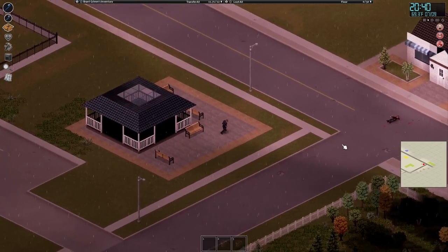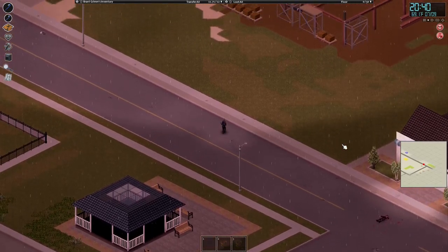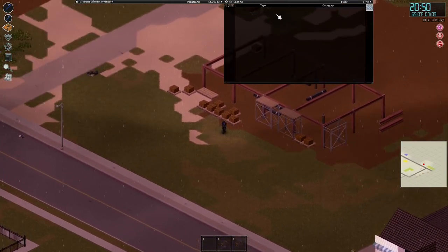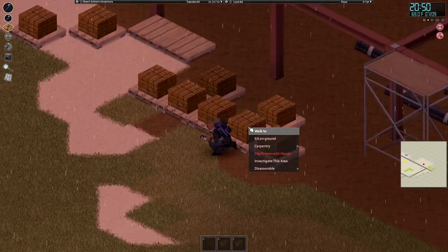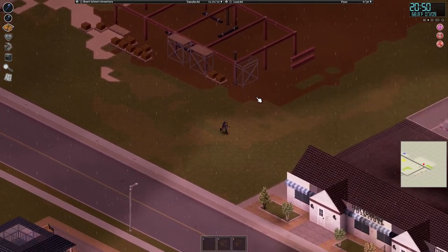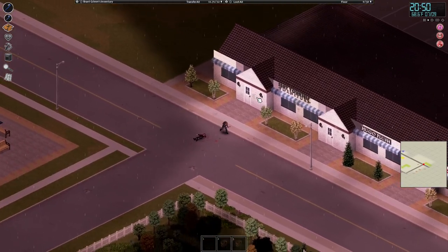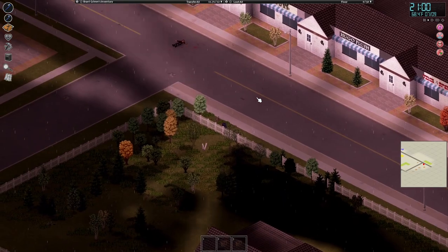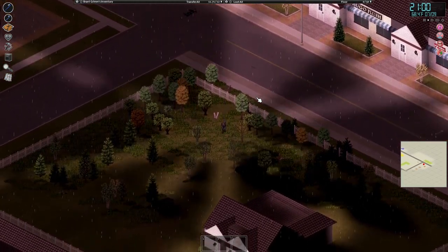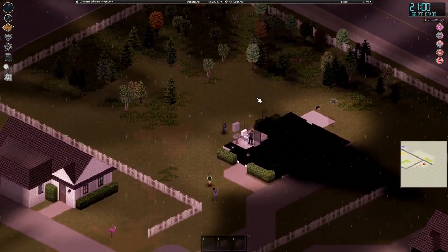I couldn't do my goal of finding a survivor house, but I'm pretty much stocked up. This is a construction area — I wonder if it'll be helpful. These are just pallets — technically you could do carpentry with them. I'm going to go to a house. At least my character can still run for a while.